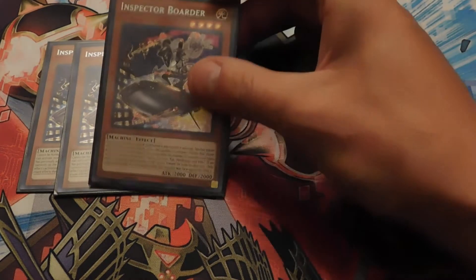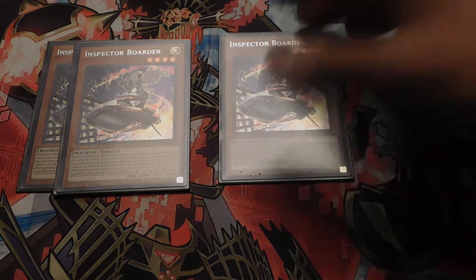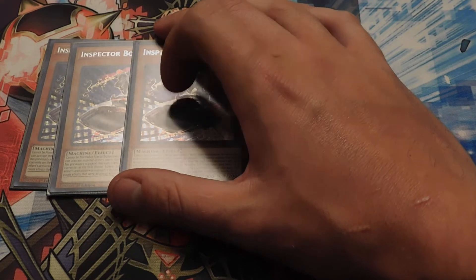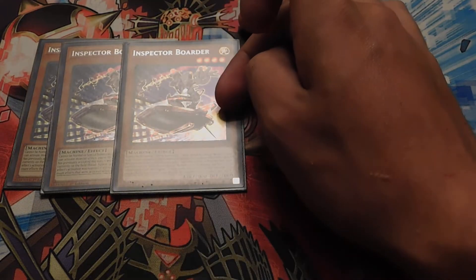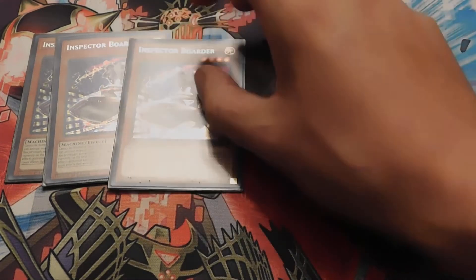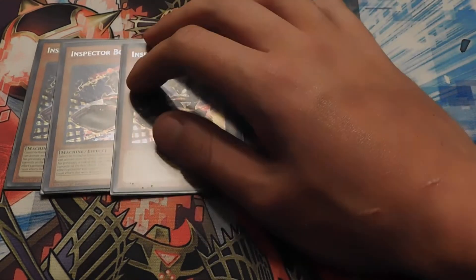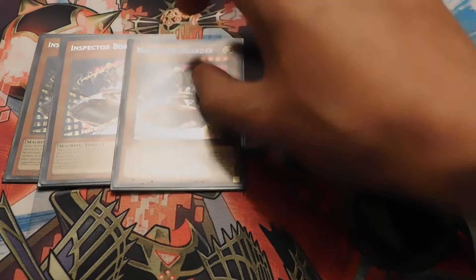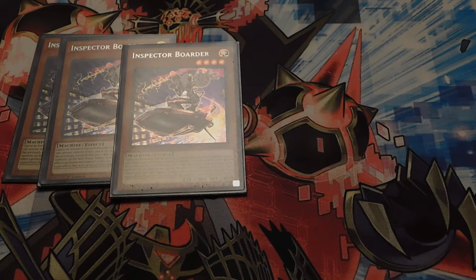We're running three copies of Inspector Boarder. This card is extremely busted in today's meta, because you can summon it to your opponent's side of the field and pass your turn. The way Inspector Boarder works is during your opponent's turn, if they have not Link, Xyz, Fusion, or Synchro summoned before their turn, they can't activate any monster effects. But during their next turn, if they do summon, they get to activate monster effects depending on how many times they've done so. It's good to slow them down — it's a 2,000 attack beatstick, so it's really fun to run.